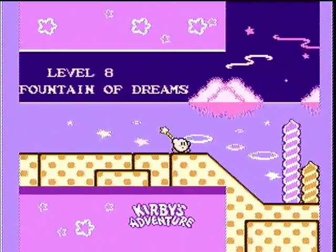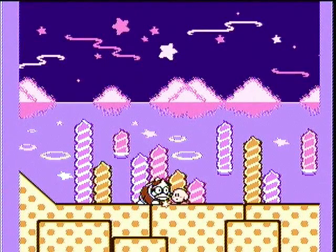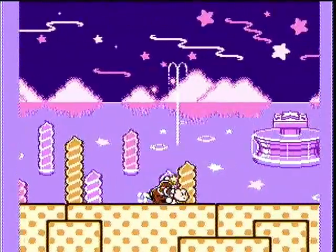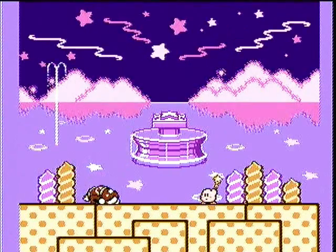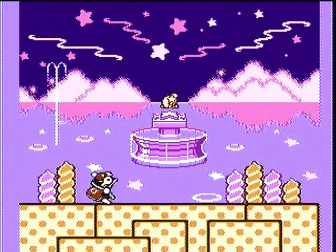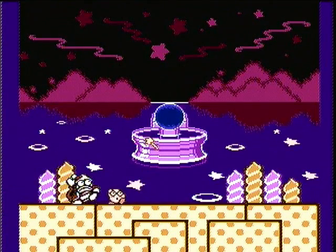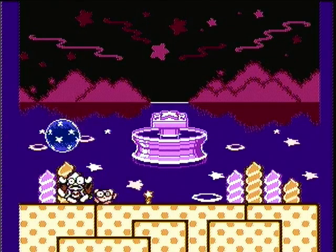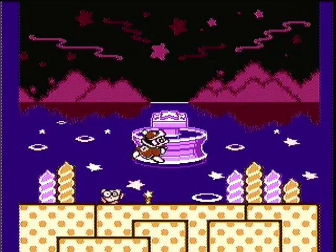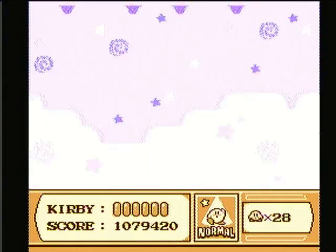Level 8, the Fountain of Dreams! DDD, knock it off! Doesn't seem to want us to go over there. Kirby's getting pissed off. Just back off, dude — personal space, learn about it. And let's return to... oh gosh, what's going on? Everybody panic! DDD is going to toss us into the air.